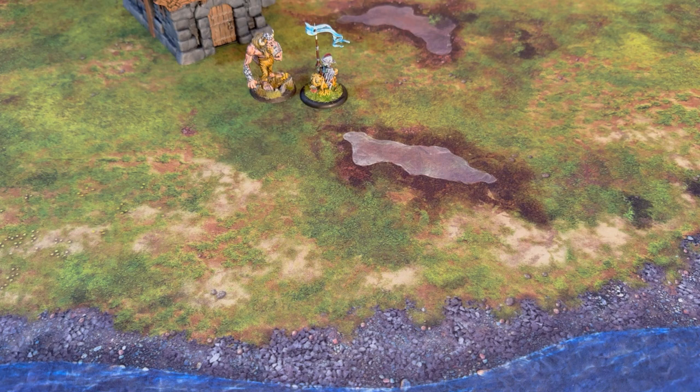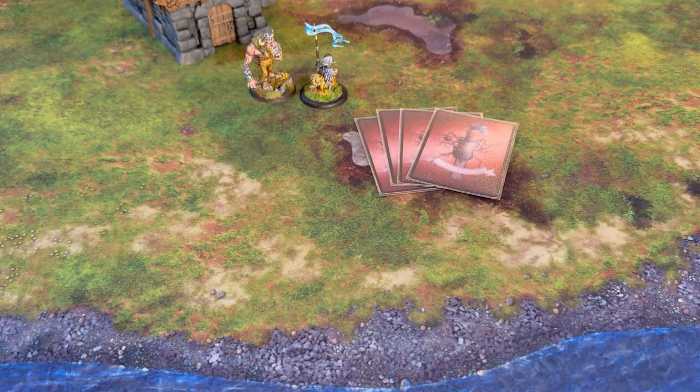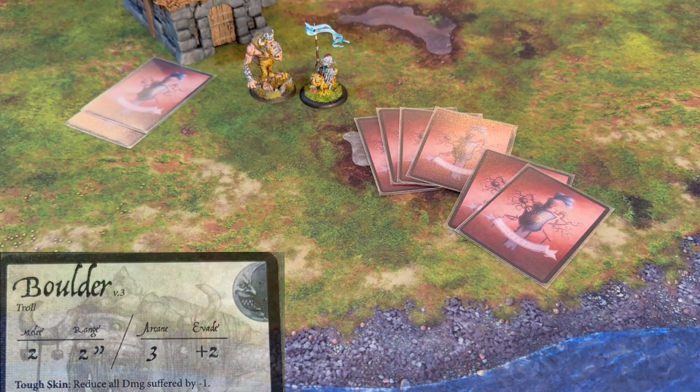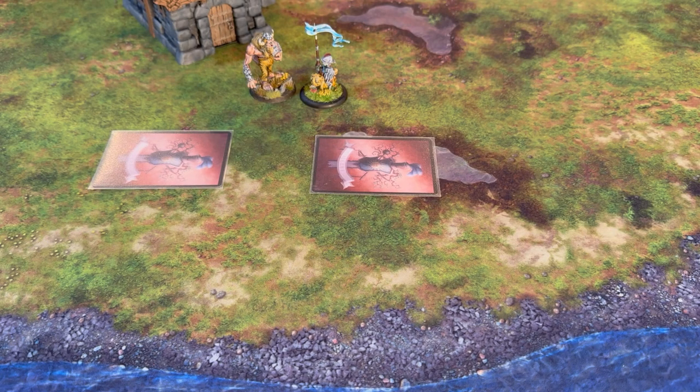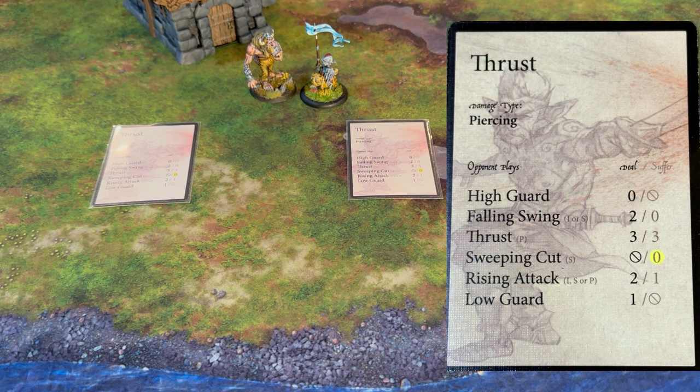In our example, Doug the Flatulent, the goblin on the dog, is attacking Boulder. Doug has a melee stat of four, as shown on the right. Doug will receive four cards because that is his base melee stat, with an additional two cards for being the attacker. Boulder will receive two melee cards, as that is his melee stat. Both players look at their hand and secretly select one card they wish to play, placing it face down. Then simultaneously they reveal their cards. In this case, it looks like they both elected to use a thrust. The thrust deals piercing damage, and to resolve damage we look at what card the opponent played and cross-reference it on the card. Both players having played a thrust makes this really easy — both players will deal and take three damage.